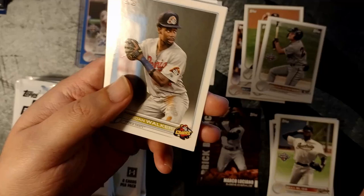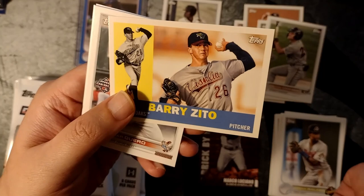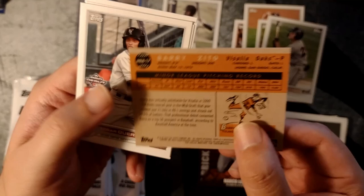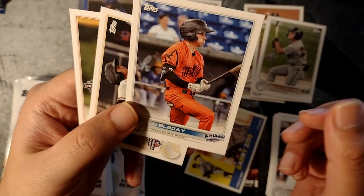If you want to get into prospects and get the feel for it, I suggest this and Heritage Miners — Heritage Miners is even cheaper, and the autos are on-card. There's a Barry Zito cool minor league card — pretty decent career, at least when he played for Oakland. Nice insert there. JJ Bladet — I've got him on my list of prospects that should be hitting the majors next year.